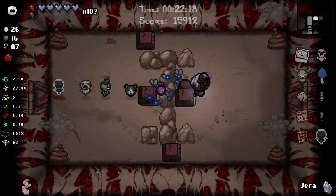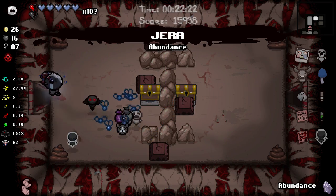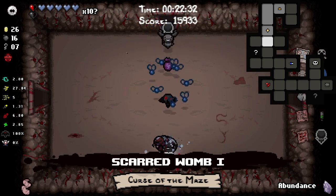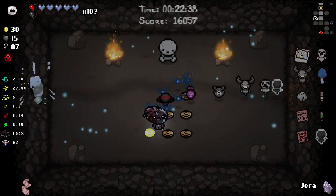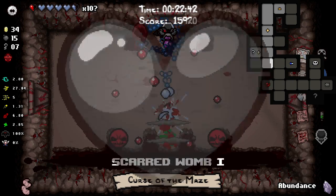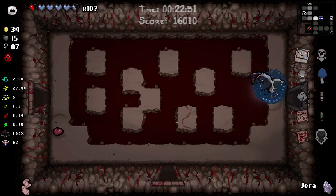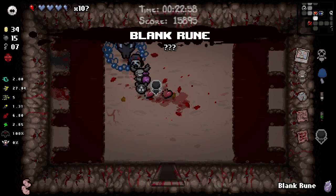A whole bunch of extra bombs here - I don't want those. Ansuz rune - I do want that. I gotta save my keys. We'll go ahead into our secret room however - I don't need money. Challenge room - nope. I'm not liking this health we're tanking away here. Blank rune - I was really hoping the random rune was gonna give us something nice.